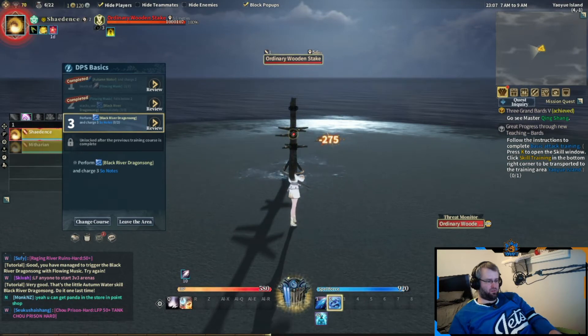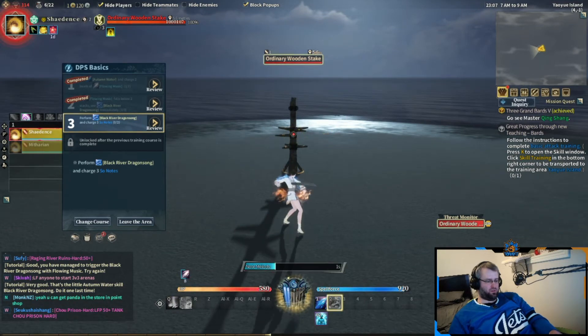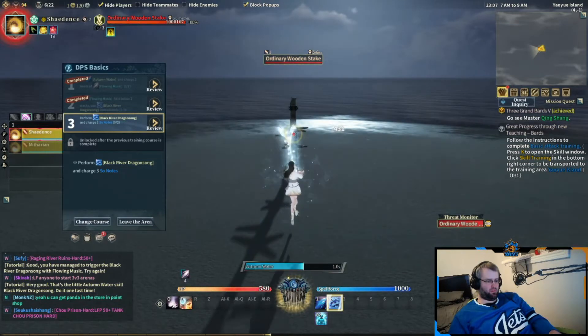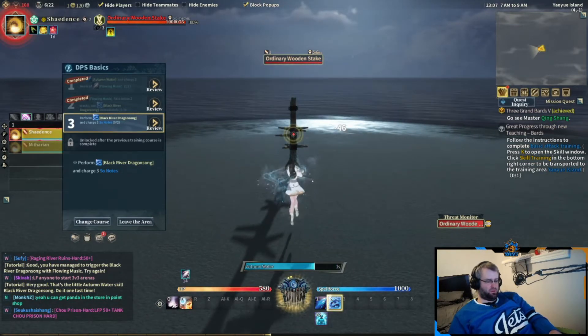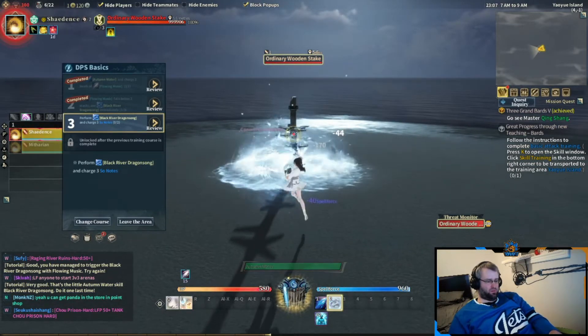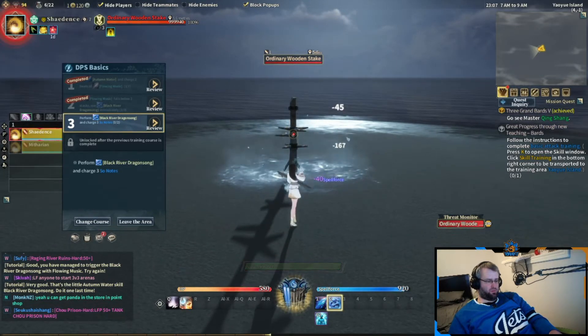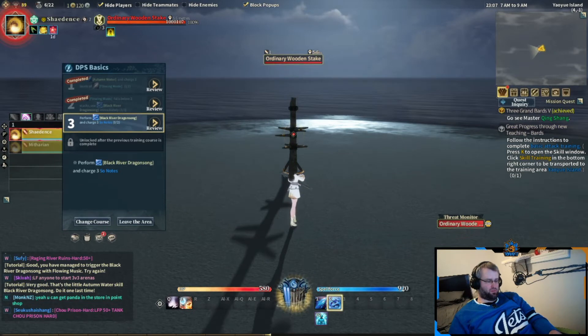The blue bar is spell force — it's mana, bow with force. After that, depending on if you're fire or frost, autumn water or wildfire are your left mouse button abilities. They're low damage, but casting them makes your right mouse button ability 50% faster per stack of a buff called flowing music.